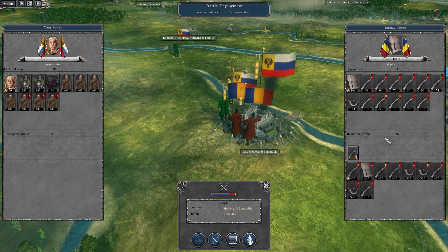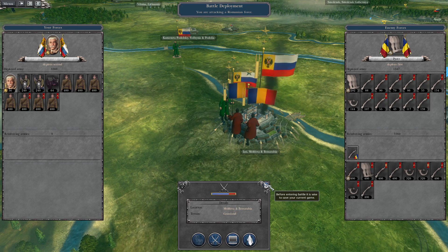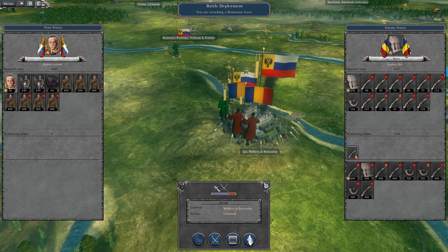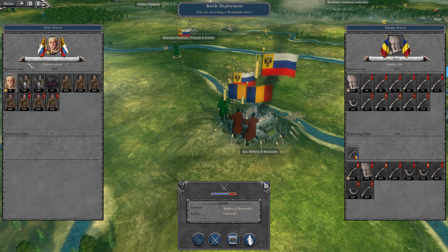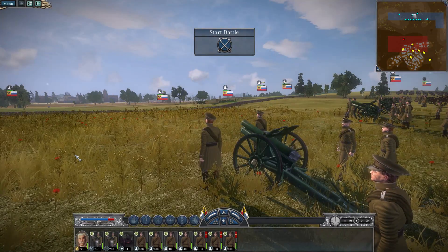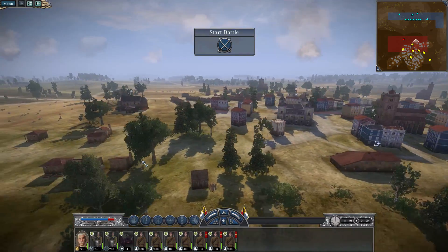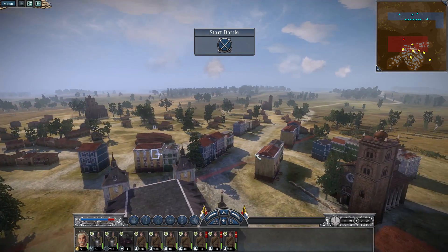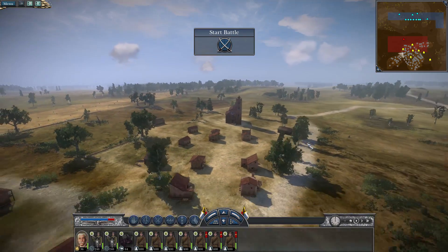Why am I not getting reinforced by the units that are besieged? I do not like this at all. Without further ado, we'll go ahead and strike these Romanians and push them from our lands. This is basically the same army as I had before, just with three extra units. Here we are on the field of battle — the town is built up exactly the same as the last town. The only difference is the terrain is completely different; we don't have the same hills.